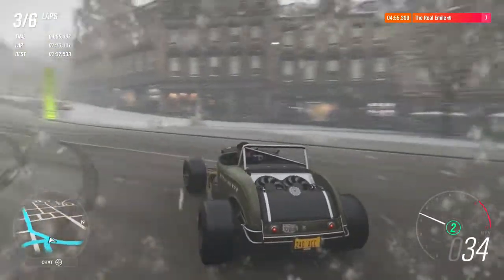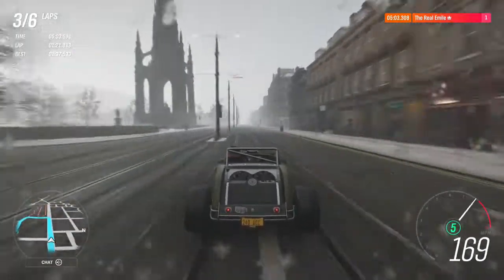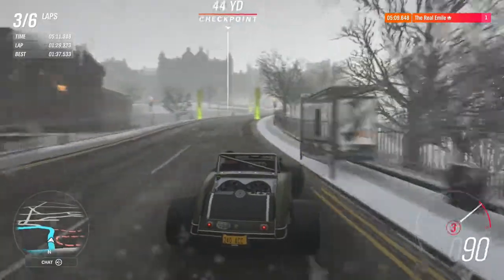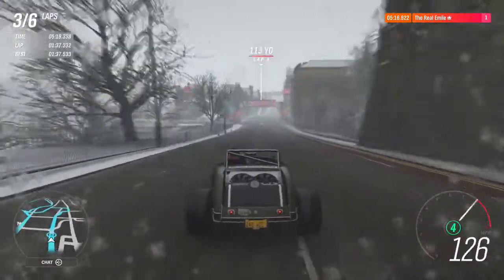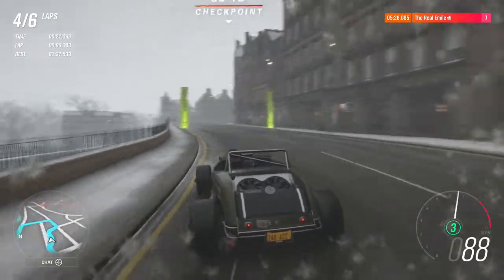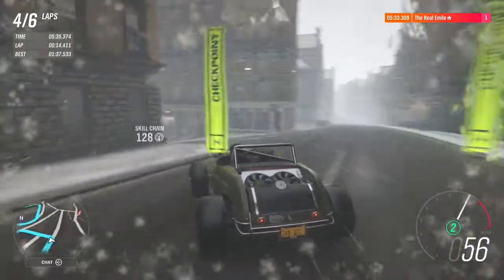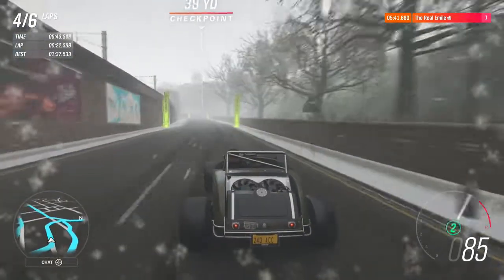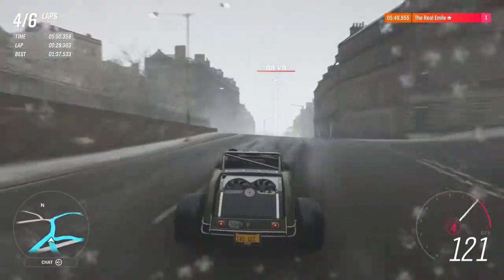Trying to get it straight once it started going sideways is another issue altogether. It's all-wheel drive so usually the solution is to boot it, but in this that's not the solution. I have a feeling the power distribution is a little bit wonky on this car. I can imagine it's putting a lot of that engine's power to the rear wheels. You want a fair amount of the power going to the rear wheels — you don't want a 50-50 split — but in a car like this I kind of want some of that power going to the front wheels because I need the front wheels to do some work for me.